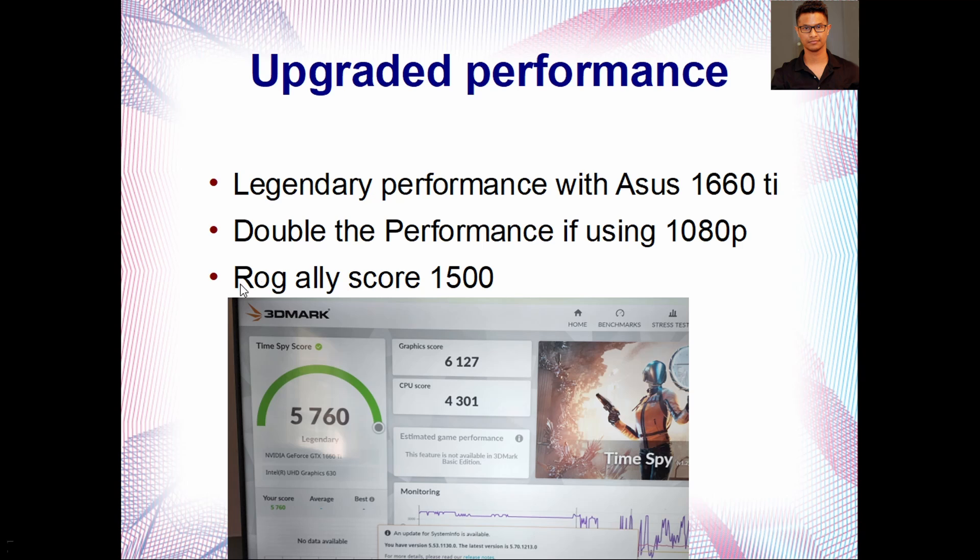Just for another comparison: the Asus ROG Ally is one of the newest handheld devices, and you can pretty much play any games on that little handheld laptop-type device. I did run a benchmark test on the ROG Ally and my score was only 1,500. So in here you are getting almost 6,000 score — almost four times as much. So this is a very good score from a five-year-old computer. I can't stress this enough.